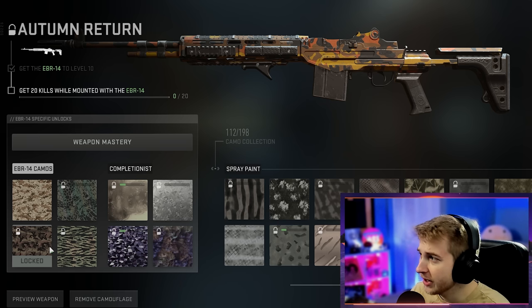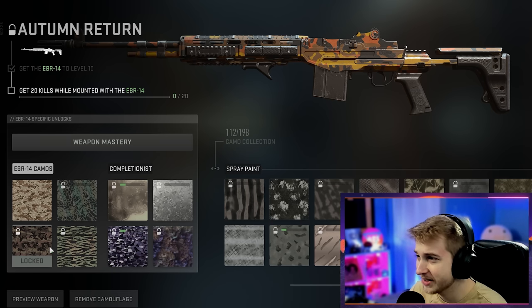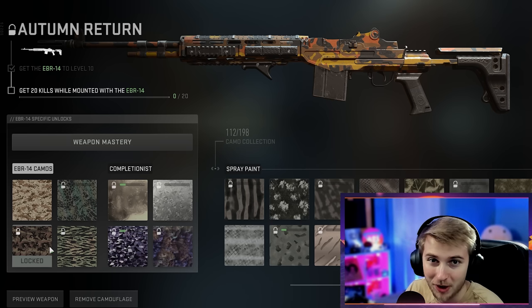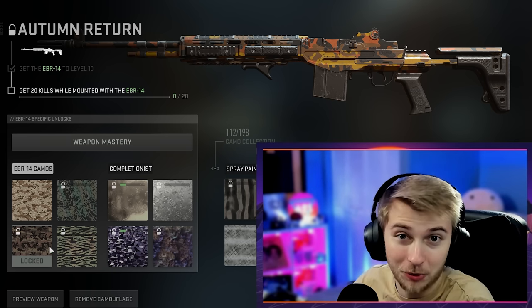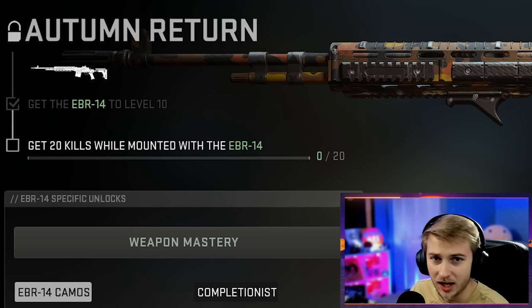The next camo I want to take a look at is the Autumn Return for the EBR14. This is debatable whether or not it's underrated because this was like the OG mastery camo for Modern Warfare 2, the original Modern Warfare 2. But I think it looks pretty nice, and we just have to get 20 mounted kills with the EBR14.